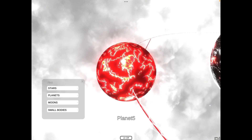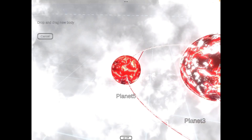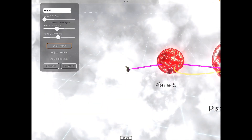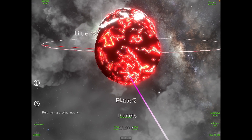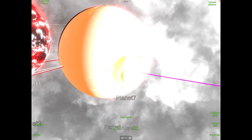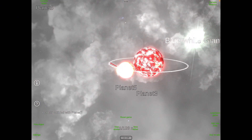Moons. Yeah, moons — let me search the moons. Just launch it. I just launched another celestial body — that's going to impact planet five. Wow. I am dead. How do I get out of this? I want to go back to the main menu.